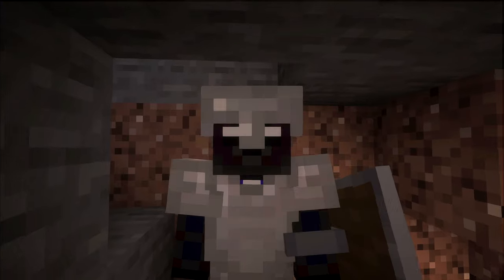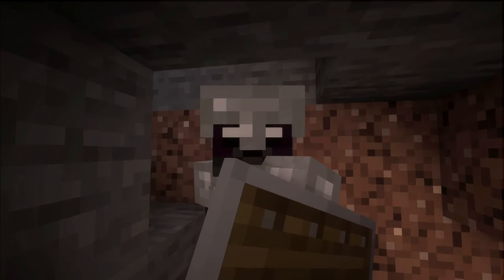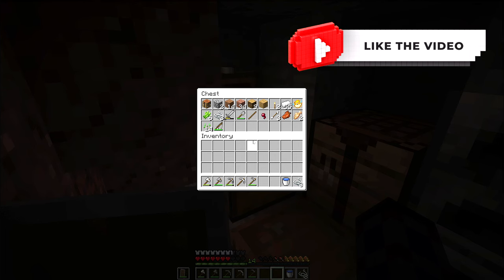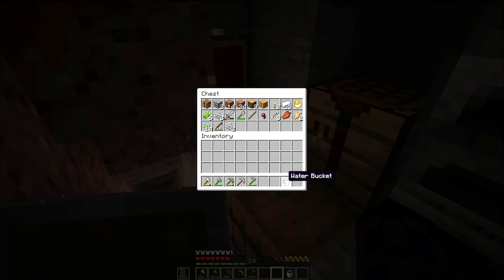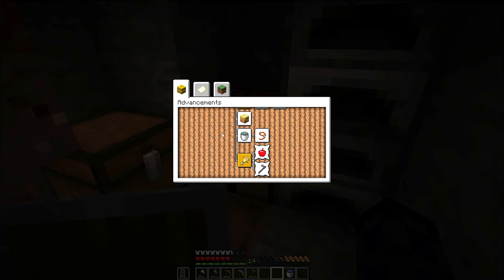Hey guys, it's your Dr. NPX and we're back with some expanding border achievements. Today I figured we'd do some exploration, at least a little bit. As you can see, our health bar is not doing great and we also have no food. We could do some fishing, but since last episode we saw a village nearby, I'm thinking if we get a few achievements we may be able to get a farm from that village.